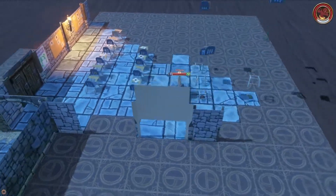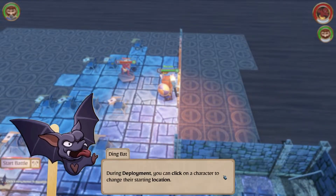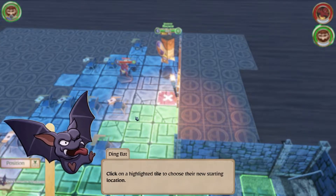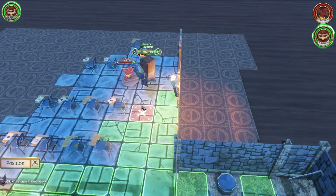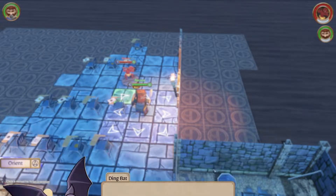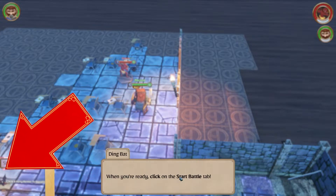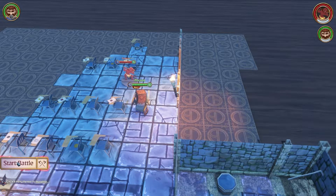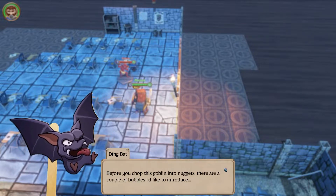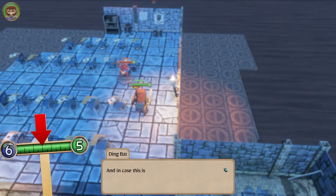Encounter! Deployment phase. During deployment you can click on a character to change their starting location. Let's move you a little closer. Click on an arrow tile to set their orientation — orientation's gonna matter. Click on the start battle tab. Round one. Fight! Blue bubble is AP. Green bubble is movement.